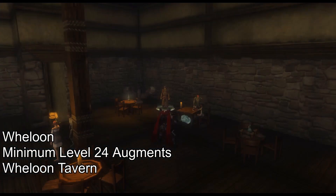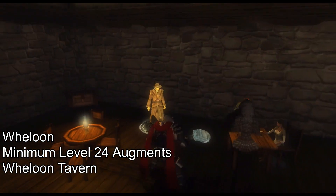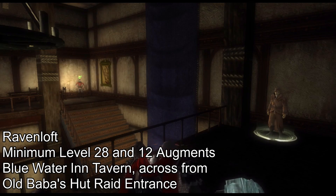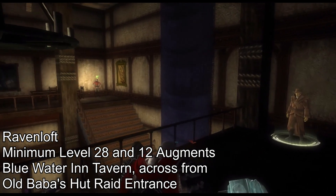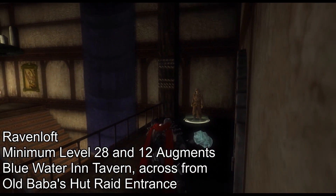His second location is in Weilun, where he sells minimum level 24 augments. You can find him in the Weilun Tavern. His third location is in Ravenloft — he's in the Blue Water Inn, right across from the Baba's Hut raid entrance. There he sells minimum level 28 augments and minimum level 12 augments.